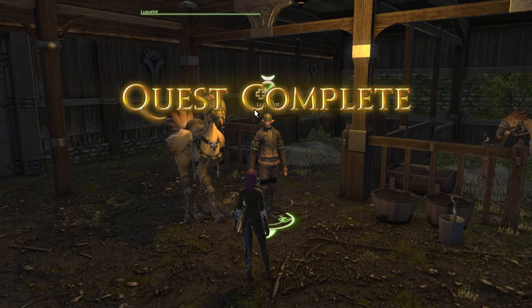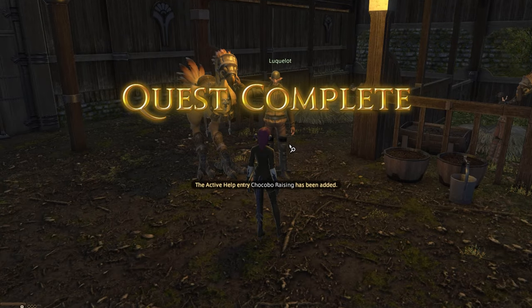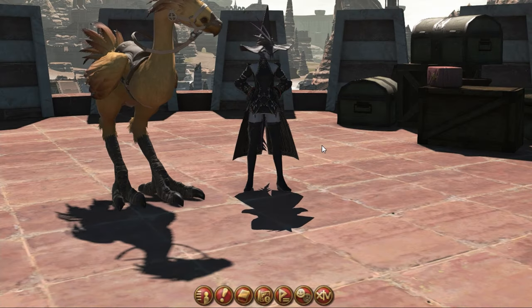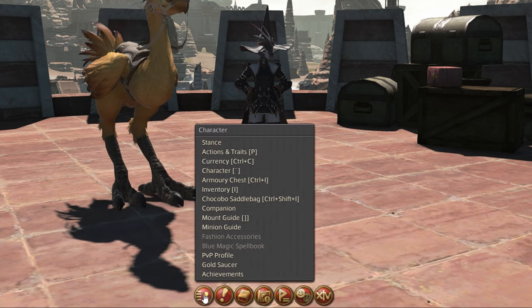Completing this will increase the maximum rank your companion can attain from 10 to now 20, and allows for additional customization as well. Now that you have companions unlocked, you also have access to an additional 70-slot inventory in the form of a companion saddlebag.